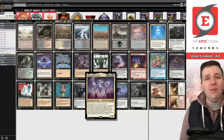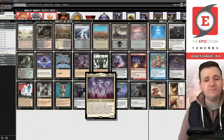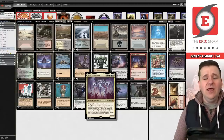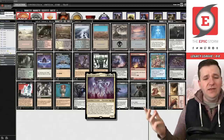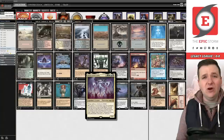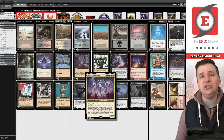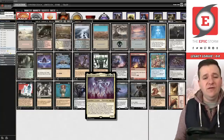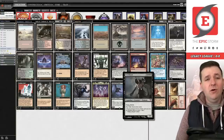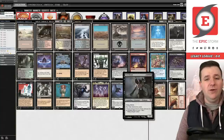It has a single copy of Atraxa from Phyrexia: All Will Be One. It costs three green white blue black — everything but red — for a legendary Phyrexian angel that's a 7/7 with flying, deathtouch, lifelink, and vigilance. When it enters the battlefield, you look at the top 10 cards of your deck, put a card of each type into your hand, and the rest go on the bottom in random order.